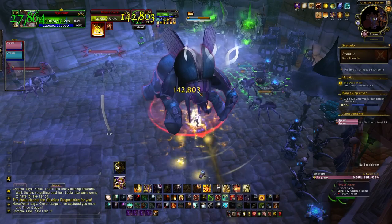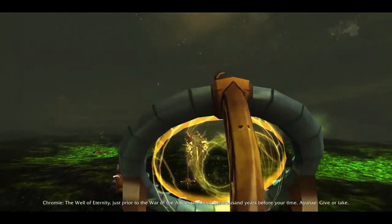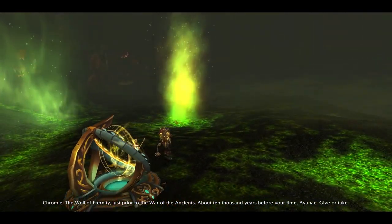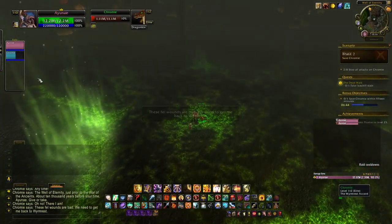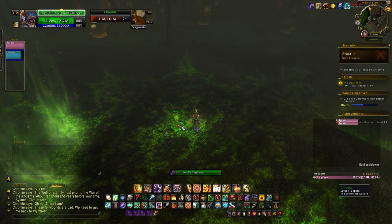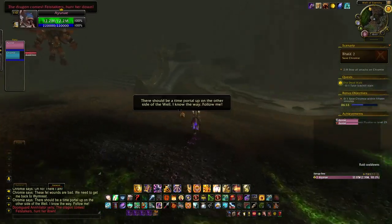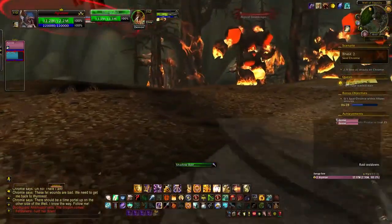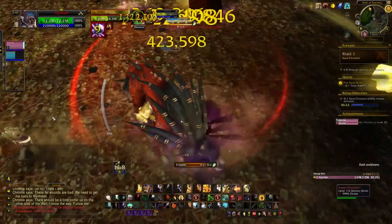The final Chrono Portal is the Well of Eternity. Zone in, find the wounded Chromie, your current Chromie picks her up, and you escort her through the entire zone. Hug the right-hand wall and kill the Doom Guards in your way. You can mostly avoid Abyssals if you're lucky, though sometimes Chromie lags and pulls them. Felstalkers continuously spawn and run towards you throughout, but none of this has too much HP so just cut everything down as you go.